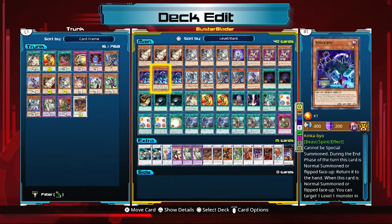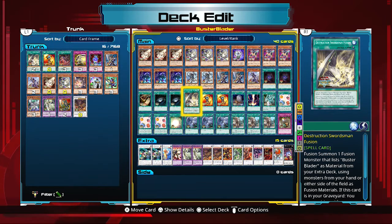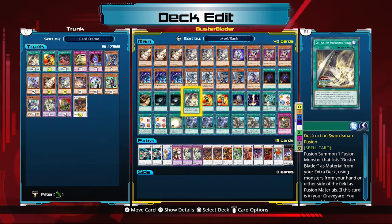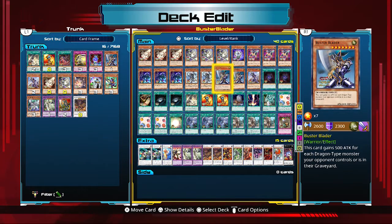For board wipes, we have Dark Hole and Raigeki to clear monsters, and three Twin Twisters to clear back row. Sometimes you want a clean field to remove threats before making your play. Destruction Sword Fusion is your fusion spell — essentially a quick-play Polymerization, and in some situations a Super Polymerization since you can use materials from either side of the field or your hand. It's searchable and recyclable by discarding one card. I'm only running one copy since you can search it with Buster Whelp. Emblem of the Dragon Destroyer searches OG Buster Blader and can also recycle it from the graveyard.